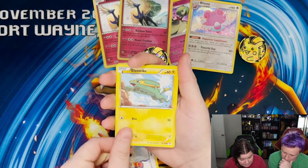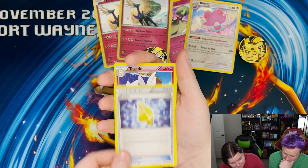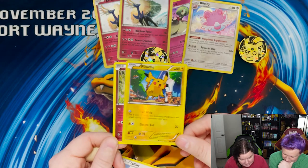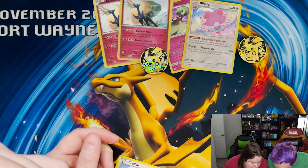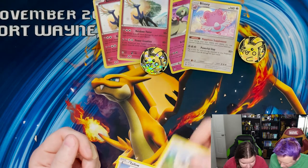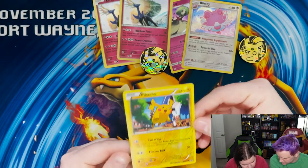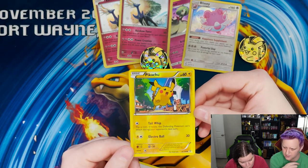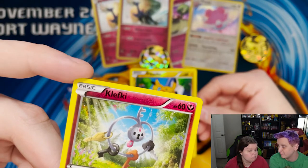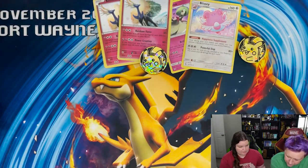We've got Talonflame Electric, Bagon — back when the dragon typing was actually in the game — Ninjask, Pidove, Revive, Togetic, Pidove, Reverse Foil Pikachu! I really like that one, I'm gonna put that with the Raichu. And our rare... Why does that not look real? It is real, these are official packs. But that was our rare and it's a white card.